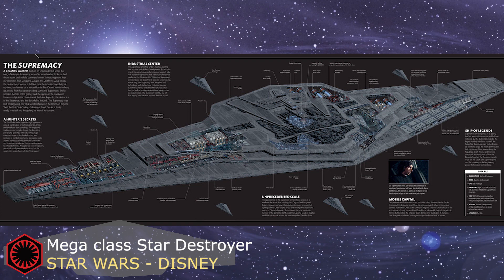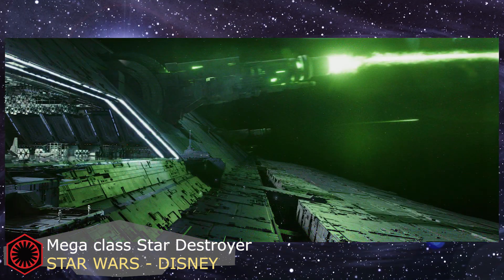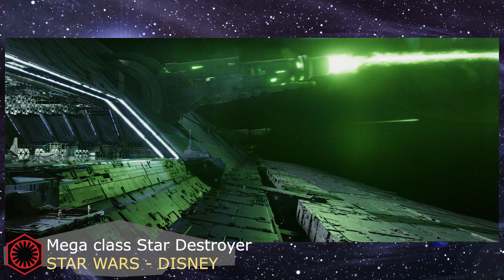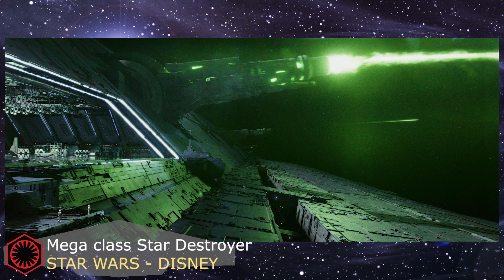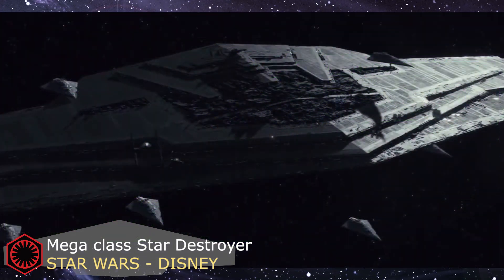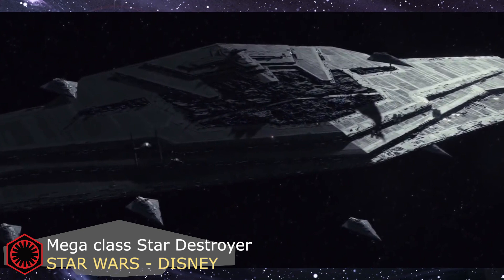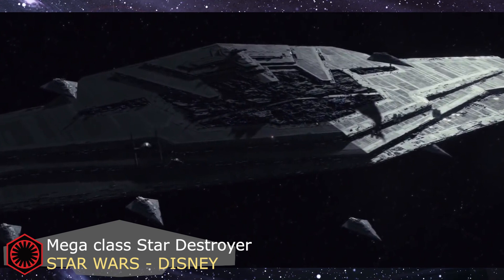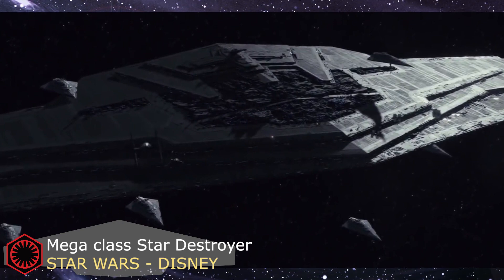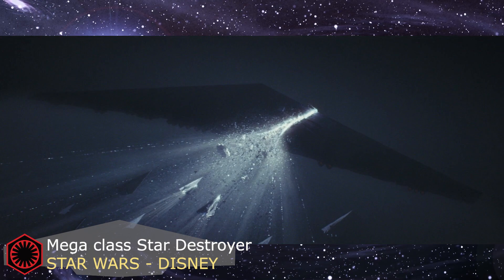No self-respecting Star Destroyer would be complete without its several thousand turbolasers and wings of TIE fighters. With the equivalent of a major industrial world and over 2 million personnel within its hull, this ship was instrumental in the reconstruction of the First Order's forces and the reestablishment of the remnants of the former empire as a major galactic player. Unfortunately, the First Order became overconfident and broke their number one rule, bringing the Supremacy into direct battle with enemy forces, which ended up splitting the vessel in half and forcing it to be scuttled — a major blow to the First Order.